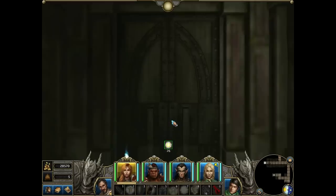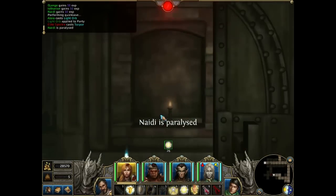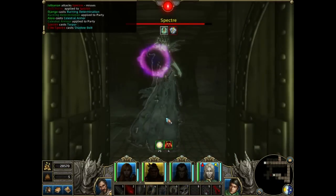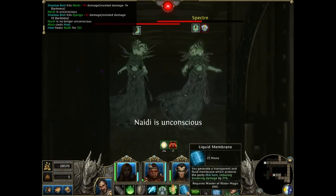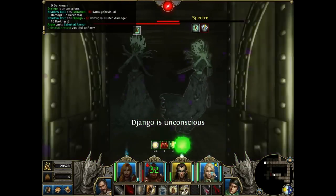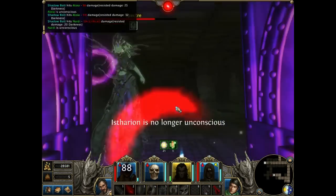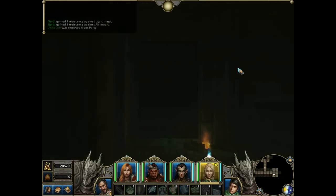Here is one of the most difficult fights of the whole dungeon — a lot of Spectres pop up and they actually kill me because I forgot this fight starts so quickly. They paralyzed my mage so I can't do anything. I tried to use a Banishment scroll but it didn't help. Watch me get slaughtered — it's really easy to get locked down and killed here. Barbarian is dead and my party gets wiped, so I load the game.